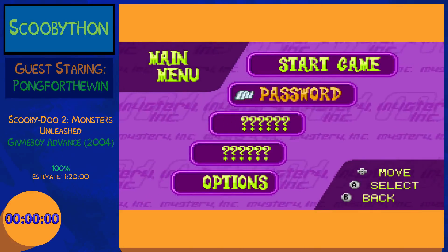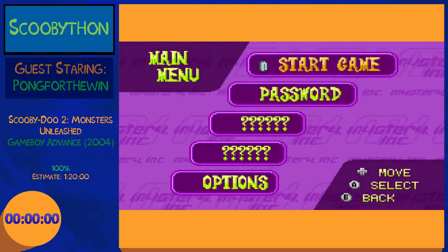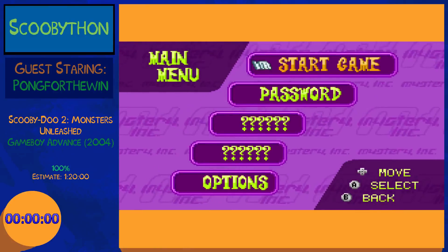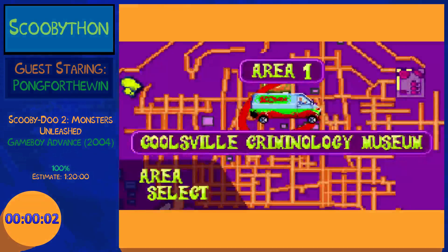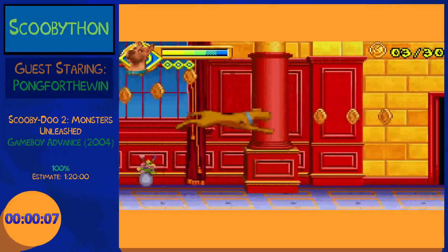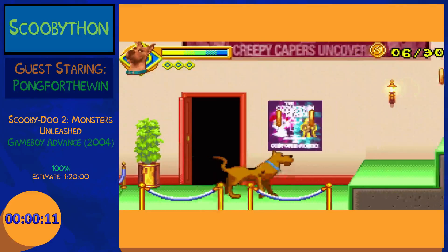Turning off text would cut off all the cutscenes in the game, and this game has a lot of cutscenes because it's based off a movie. So I think that's all set. Get the timer ready — starting in 5, 4, 3, 2, 1, go! It used to show you little cutscenes before you entered the levels, but now with text off it just automatically starts each level.